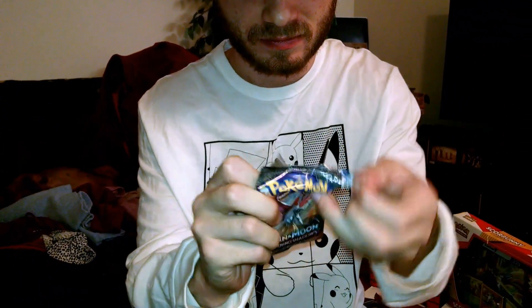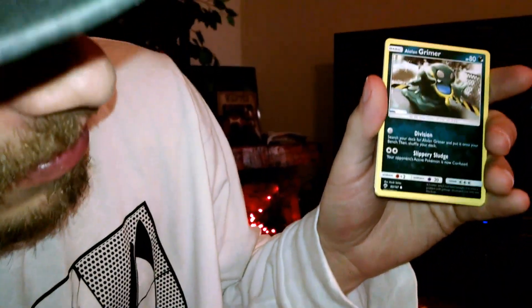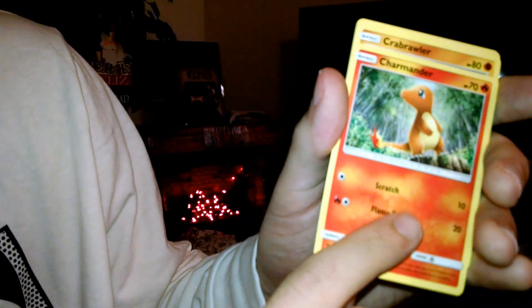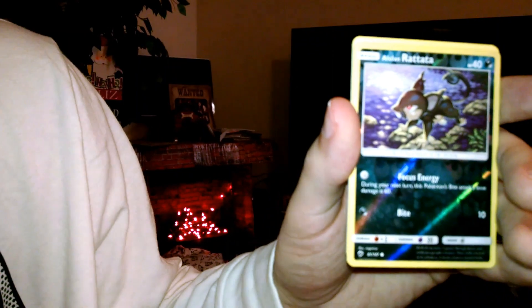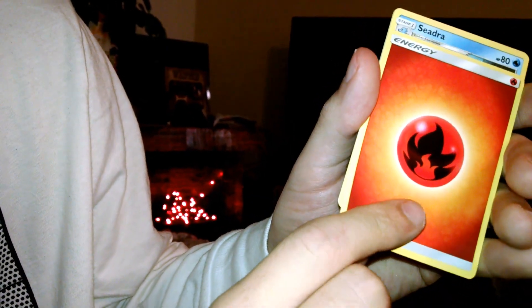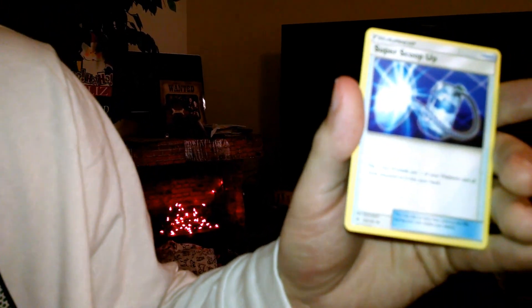Burning Shadows - hopefully we get something good, I doubt we will though. Never know though. Got another green card with the code. We have a Rowlet, Alolan Grimer, Sneasel, Charmander, Crabrawler, Alolan Ratatta - Azumarill is our rare. Fire energy, Cyndaquil, Rotom Dex, Super Scoop Up.